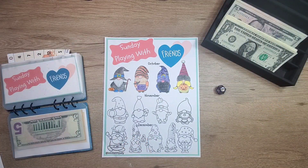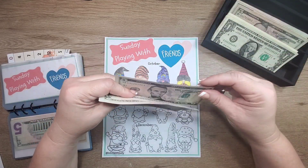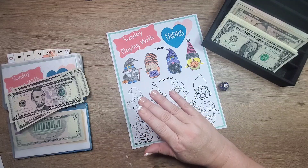Playing with Friends with Judy — we're putting in $15, and we're going to color in this first one right here. I'll fast forward you through this.